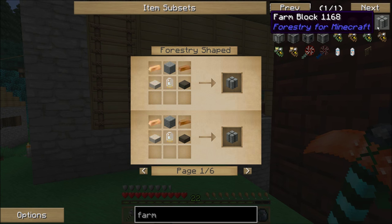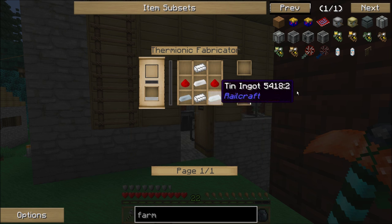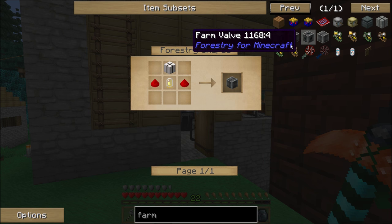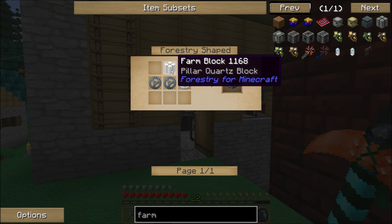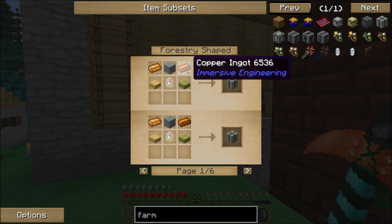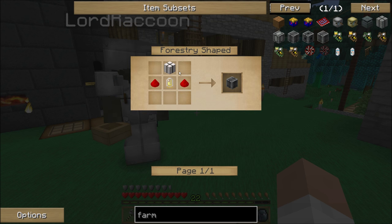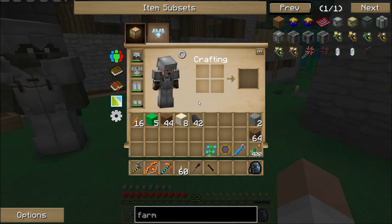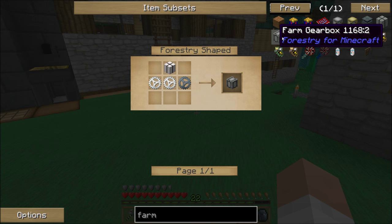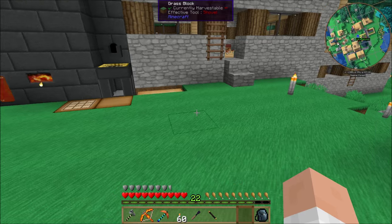We have about 29 ingots of tin. Let's do some quick calculations. To make the farm we need a three-by-three-by-four structure, so nine times four is 36 — we need exactly 36 tin electron tubes. For each electron tube we need copper too, so we're going to need 72 copper ingots total. We have 10 blocks of copper so we're good there, but we're going to have to dig for more tin.